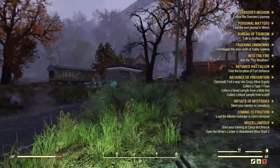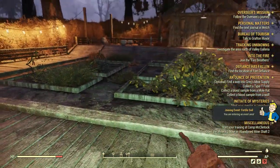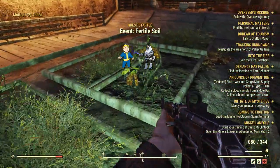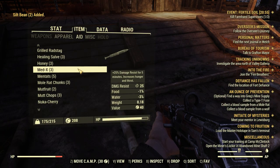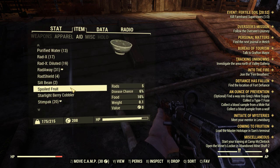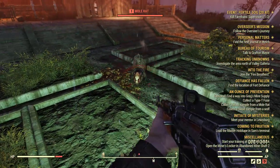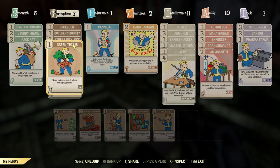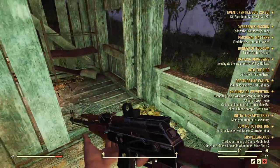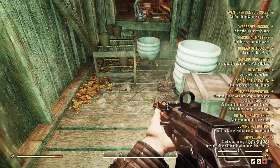Now let's go to the mud fruit plant. The mud fruits are right here, and also some slit beans. You don't need a lot because you have the green farm perk — just one or two since you'll get two of them. Then you can start mass-producing them in your base. There are bags of fertilizer right here in this building, two or three depending on your luck.